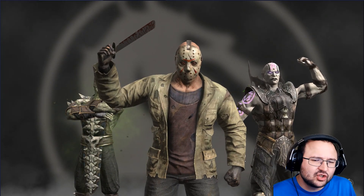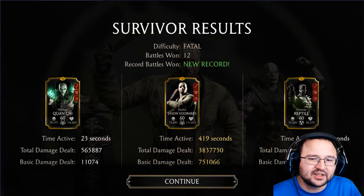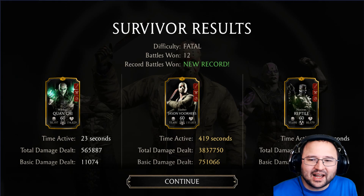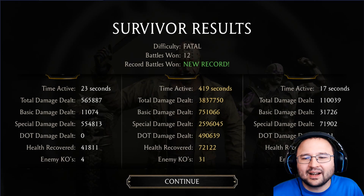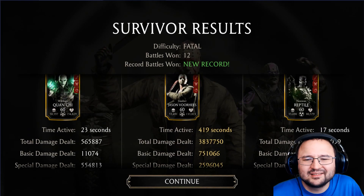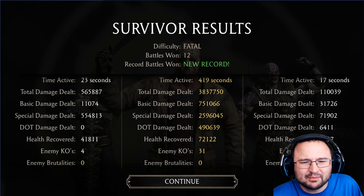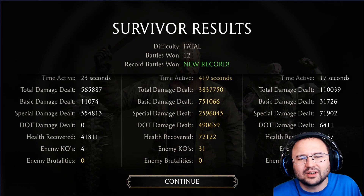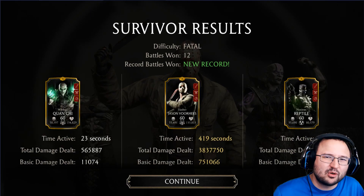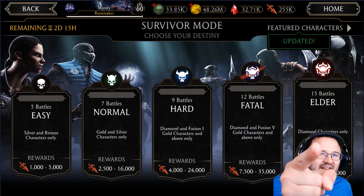Let me show you the end screen of the whole run. Look at this - I never used the other two characters. I tagged in once to try to kill Reptile or something, but I realized I didn't have to - I just did it for content. Quan Chi I believe I tagged in once and he KO'd the guys in my first one or two battles when I was at Fusion One. Alright guys, that's going to be all for today - see you next time, take care.